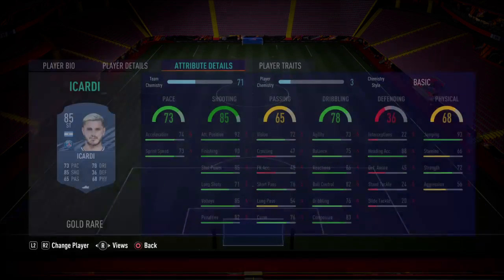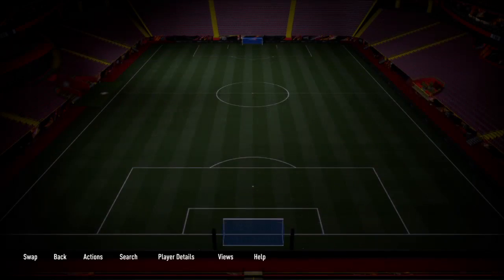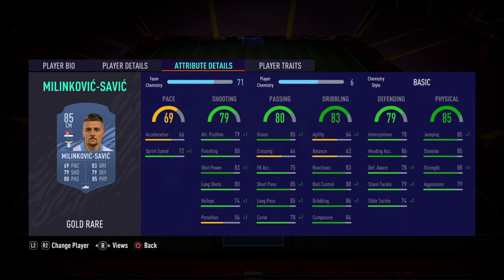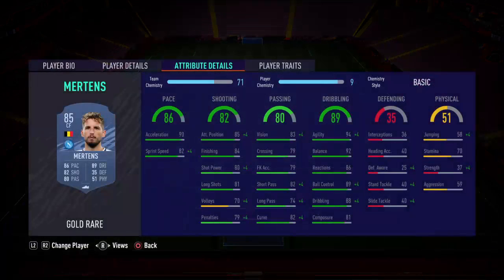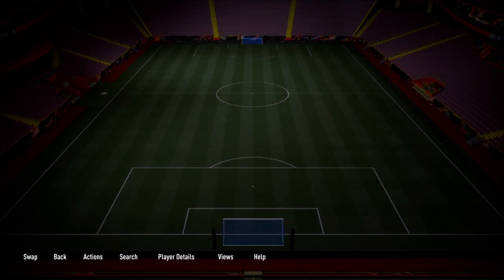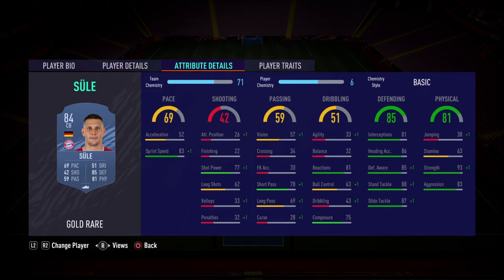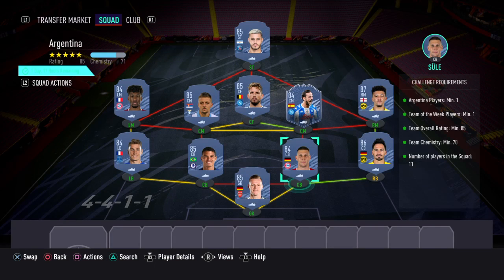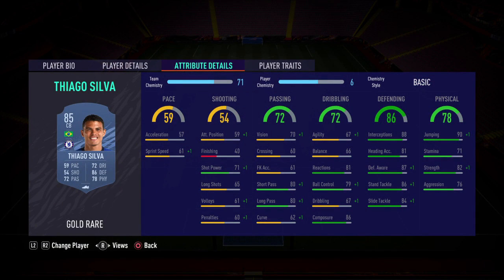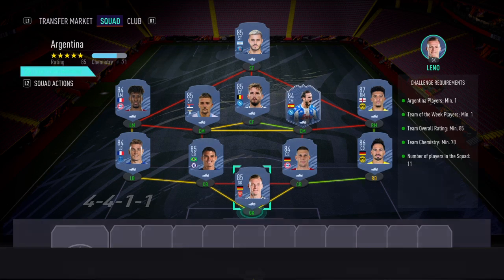At striker I've gone with Icardi, left mid Koeman, centre mid Milinkovic-Savic, centre forward Mertens, CM the Team of the Week Fabian, right mid Sancho, right back Hummels, centre back Sewell, other centre back Thiago Silva, left back Dint Yi, and in goal Leno.